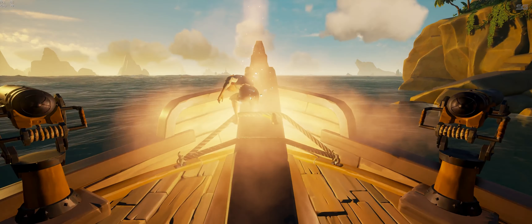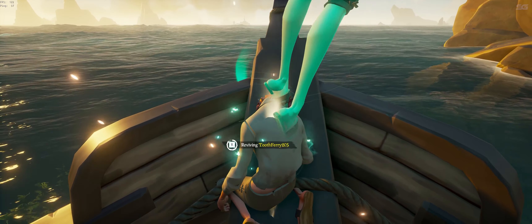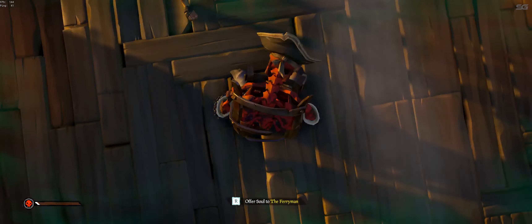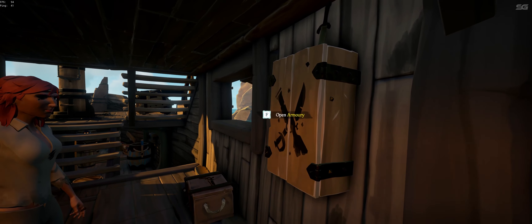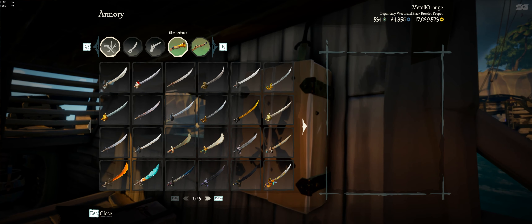Today, we are going to talk about weapons! Right here is the most important box of today — this is the Armory. In there you can find four different types of weapons: you have the Cutlass, the Flintlock, the Blunderbuss, and the Eye of Reach.